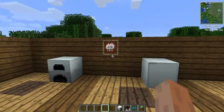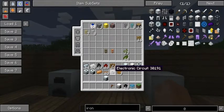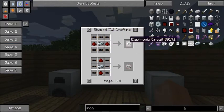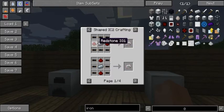Let's go ahead and show you the recipe for the electronic circuit. I did mention that the copper cable was going to be a very useful item, and this is basically why — six copper cable per electronic circuit. And this little electronic circuit is used a lot. So: two redstone, one refined iron, six copper cable.